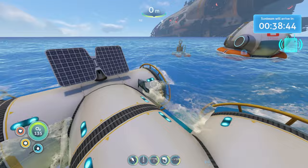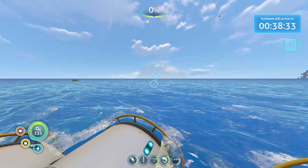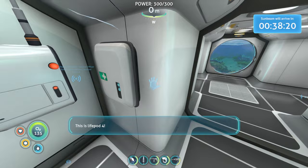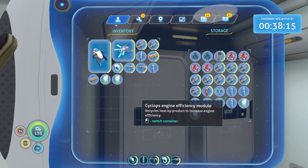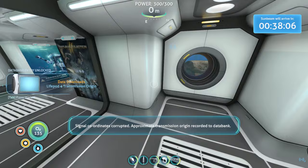Hello and welcome back to Subnautica. It has been a few days since I've uploaded because I got sick at the end of last week, so if I sound a little bit funny, that is why. Today we're going to be heading over to the Sunbeam landing site to check out that area, but we have 40 minutes before it arrives. I also have another radio message to check out. Flotation device is active but we've got some big old fish in the water with us and we're close to the crash site so bring radiation protection. We found another life pod signal - signal coordinates corrupted, approximate transmission origin recorded to data bank.